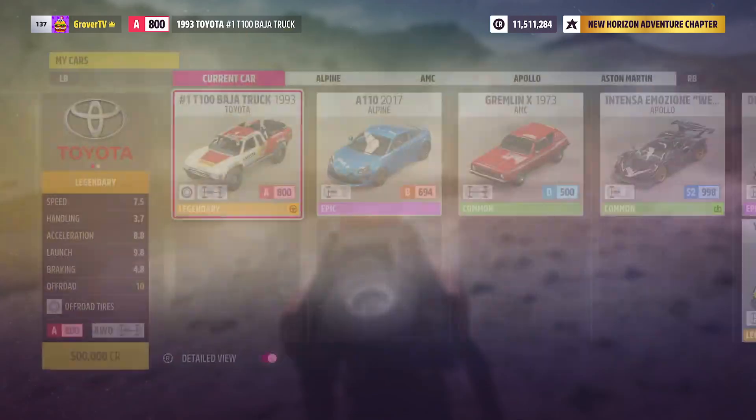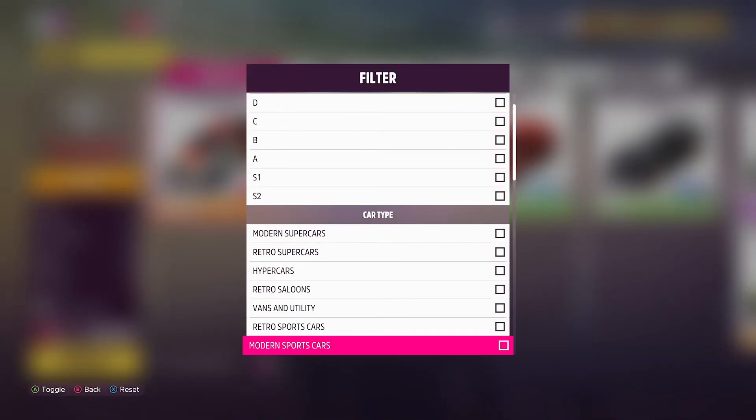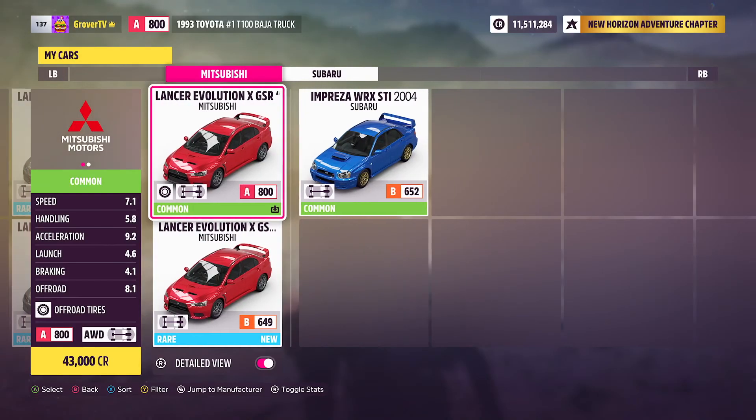This is super easy to do. You're just gonna go to your cars, hit the Y button — that's your filter — and we're just gonna find 'modern rally'. There we go.